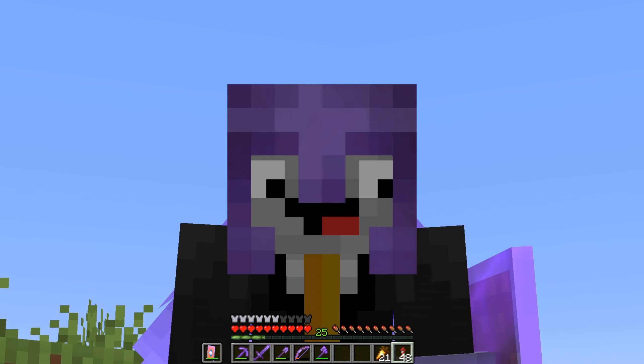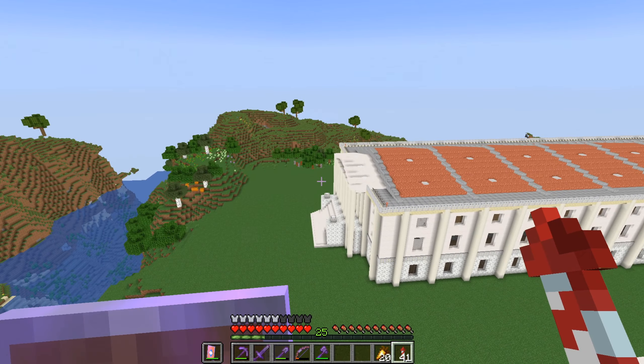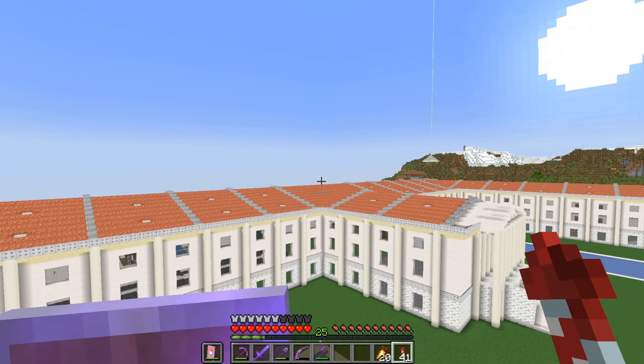Thank you. Anyway, the exterior of this building is pretty much done. I know it looks like a lot, and it is a lot — this is a big building. I don't remember the dimensions, it's over 100. And now it's raining. Like I was saying before, I was so rudely interrupted by the Minecraft weather. I want to add a few more things to this building, mainly a dome here on the exterior. That's the main part of the building that's missing. That's why there's no lights there, to prevent mobs from spawning.